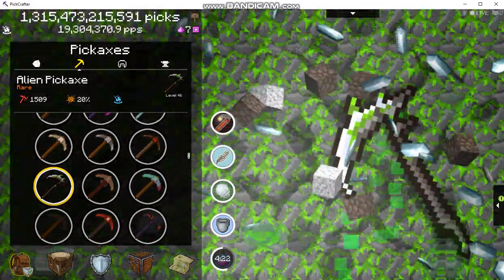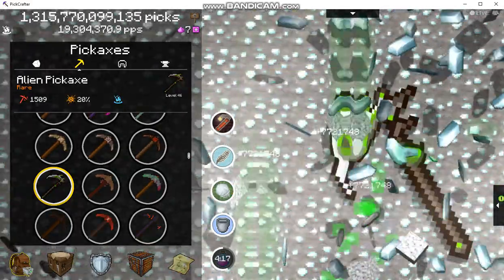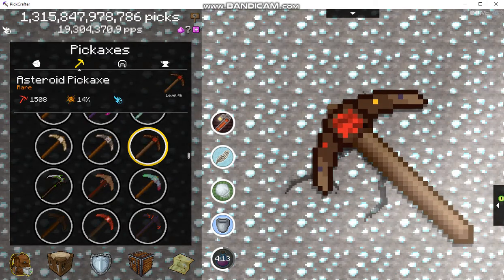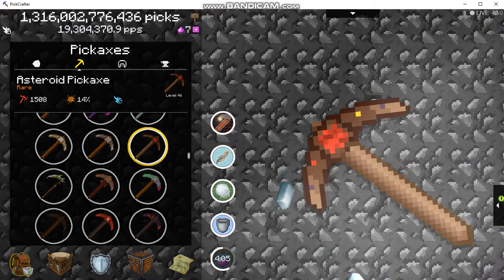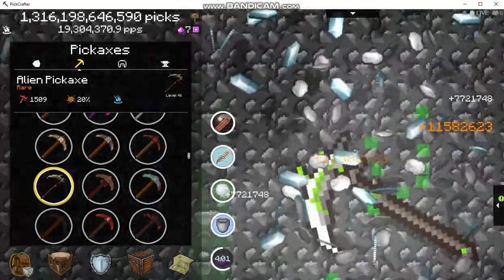The other pickaxe is the alien pickaxe — I think I may have gotten it from a chest, but you can buy the other two pickaxes in the store. So basically you have your moon rock pickaxe, the asteroid pickaxe whose special ability sends asteroids at you making collecting them really easy, and the alien pickaxe which spreads ooze all over the place.